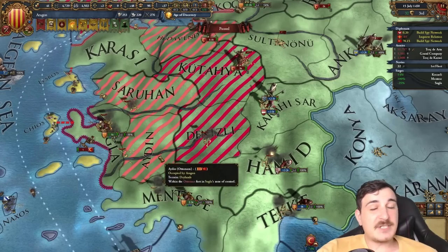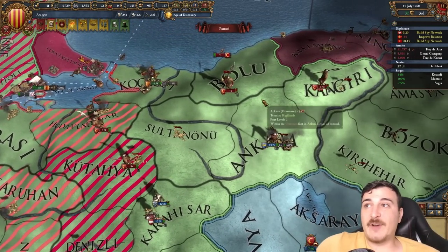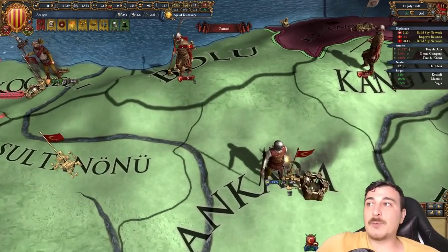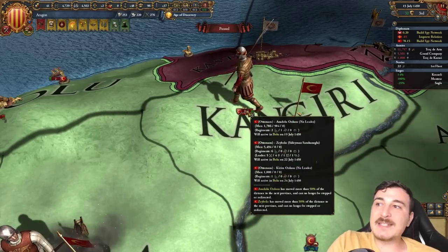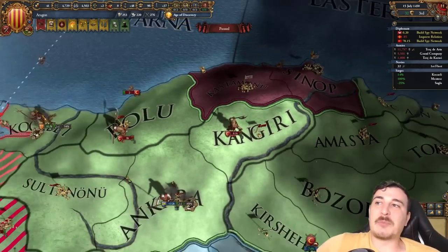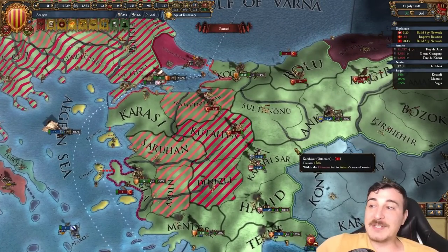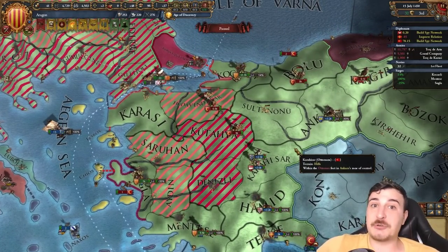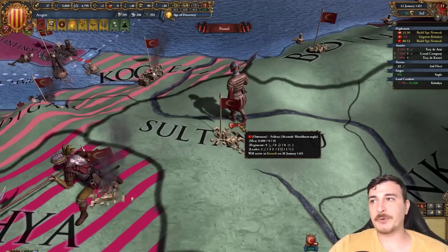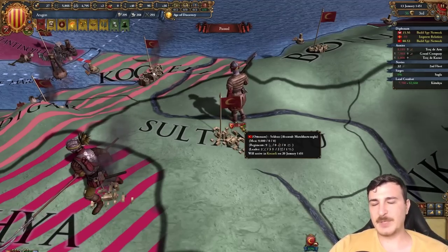I have to admire the Ottoman AI — they're not giving up without a fight. I've wiped out all their armies, and what do they resort to? Mercenaries. They got the Free Company, they got the Zbex as well, and pretty much every mercenary they could recruit they've recruited. This is a total war according to the Ottoman archives, for sure. They also recruited the Sekhban — I don't remember this mercenary company but they sound really familiar.